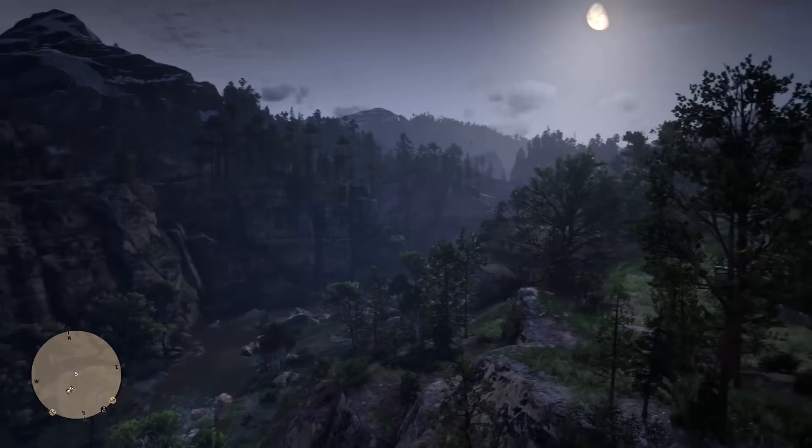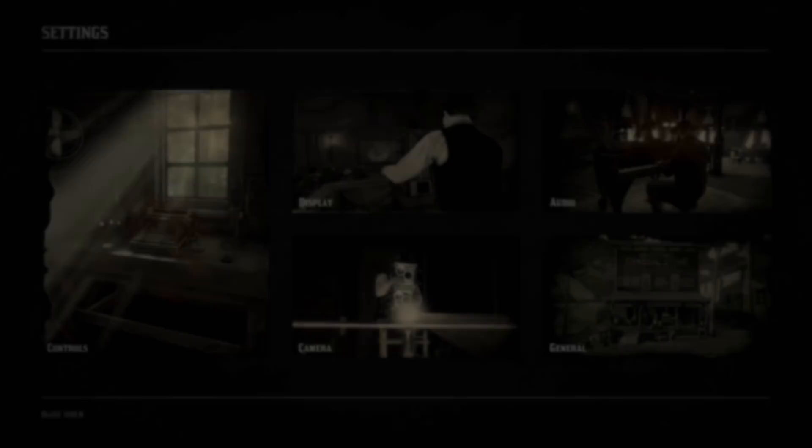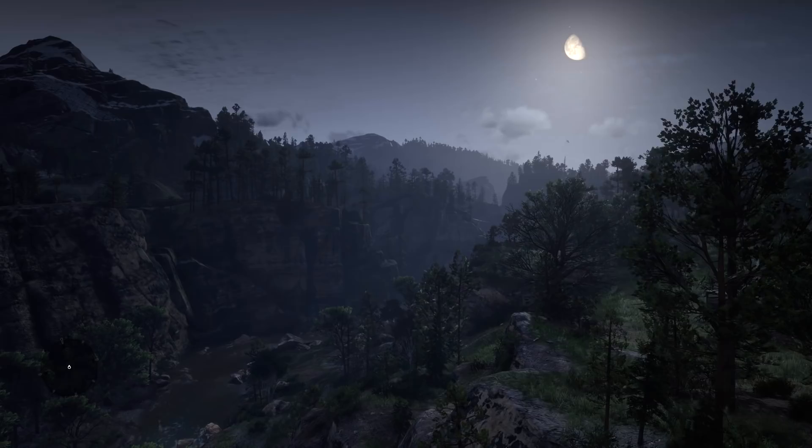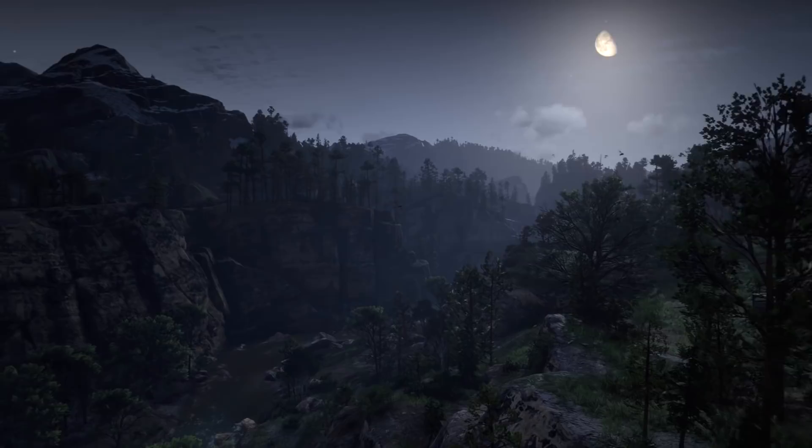If you spend time just looking at your surroundings but get annoyed with the HUD in the corner, there's a much simpler way than going through the settings menu. Just press the down button on the d-pad to select between regular, expanded compass, or completely off. And even with the HUD off, tapping the down button gives you a temporary view of everything going on with your character.